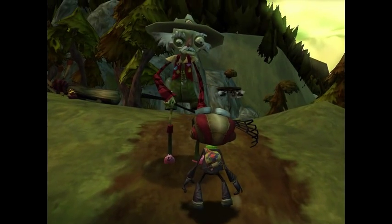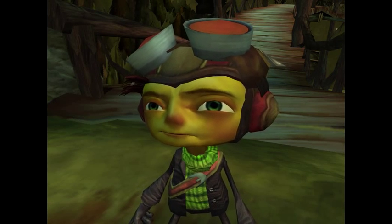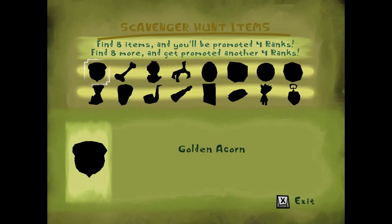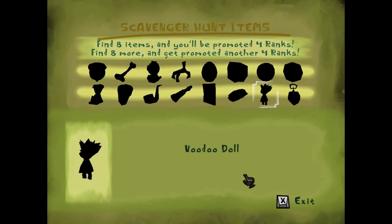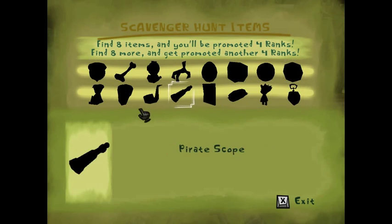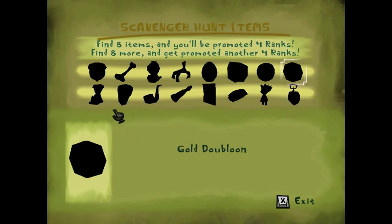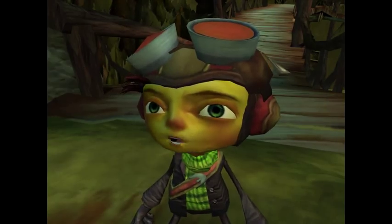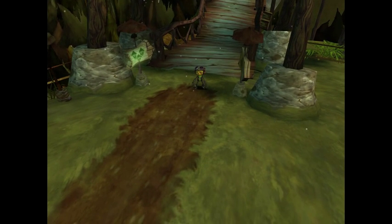Can't do the scavenger hunt without a list. Report back to me when you have enough items for your first promotion. So we have a scavenger hunt here — find eight items, you'll be promoted four ranks. Find eight more and get promoted another four ranks. I'm probably not gonna find all of these in this playthrough. There's a lot of collectibles to be found in this game, so I highly suggest playing it for yourselves. How does that old guy get around so fast?